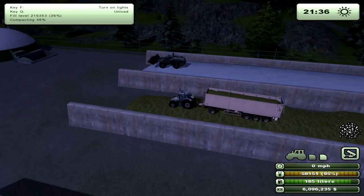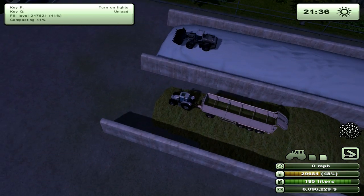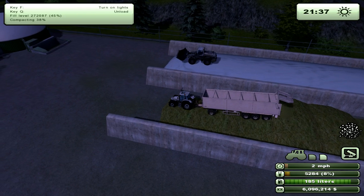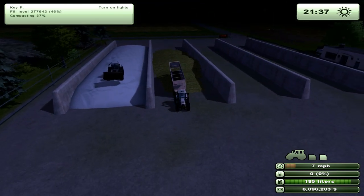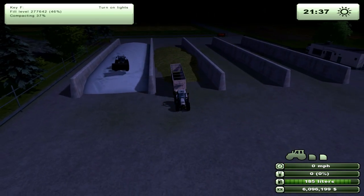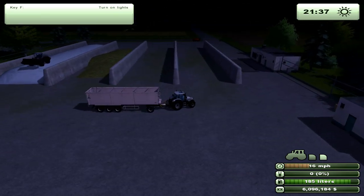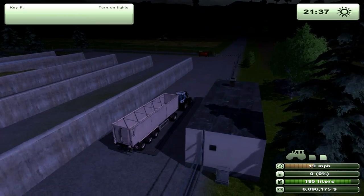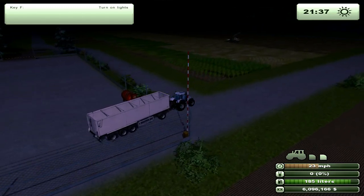I'm going to go ahead, hit Q, and empty this. You'll see it actually changes the size of the pile depending on where you're at, and that does affect your compacting and driving over it. As I added the load, my volume went up and my compacting percentage went down, because I added more volume to the total. So to show you how the harvesting part works, I'm going to take this tractor and trailer over and continue harvesting this field.